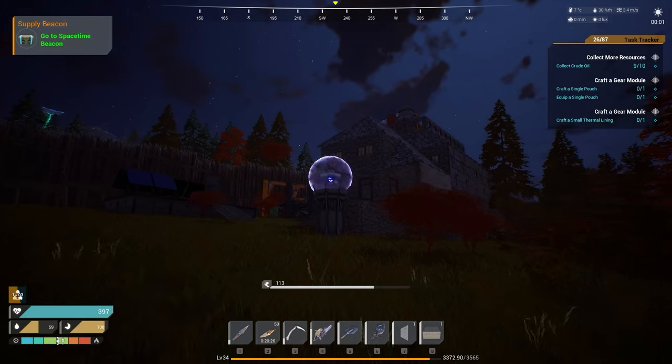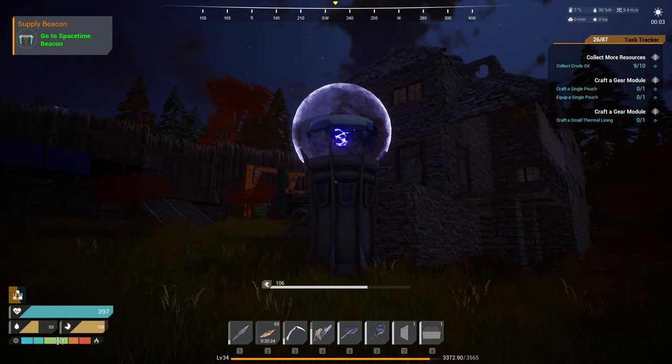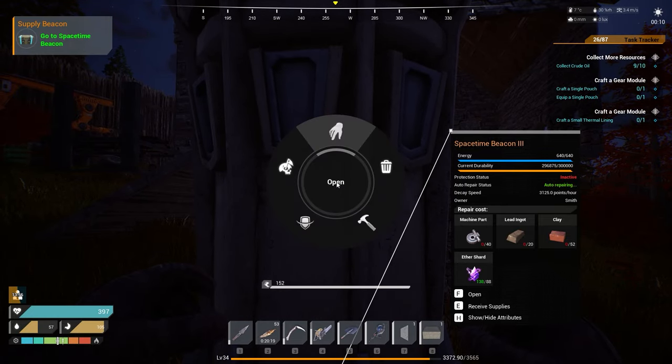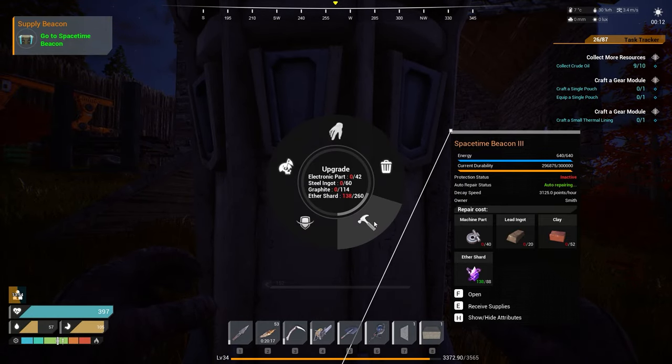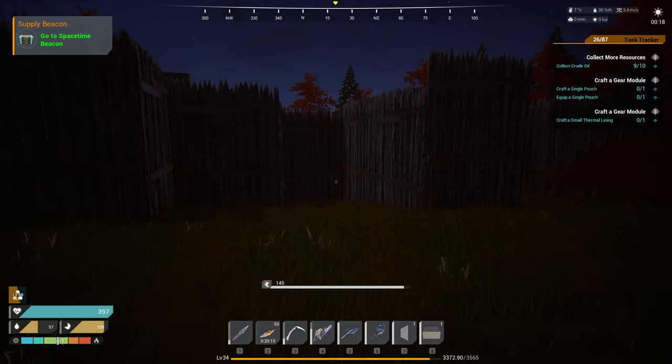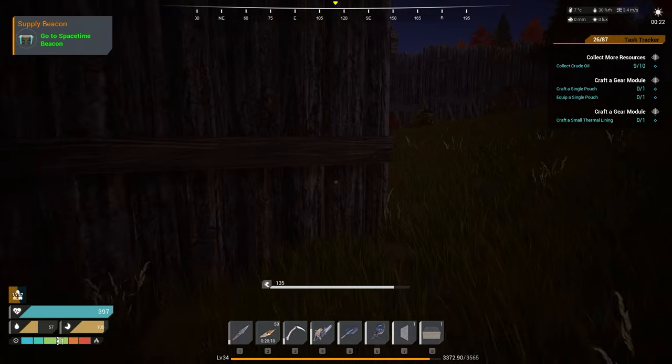All you have to do is head to the solar beacon — I always forget what this thing's called — the space-time beacon, which is one of the very earliest recipes you get in the game. Approach it and hold F. This will bring up an option wheel that you can then select to upgrade. Once you've got the materials on you, all you've got to do is use the upgrade option and it will upgrade it to the next level.